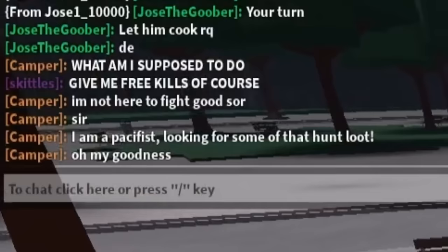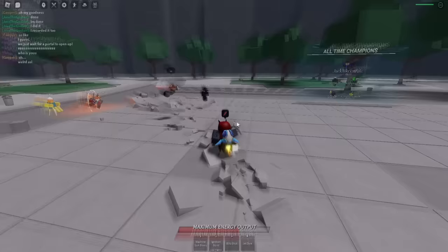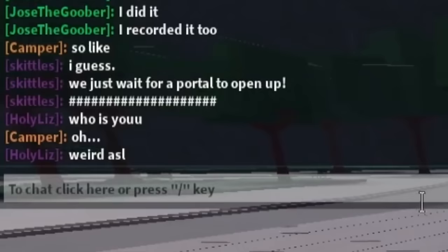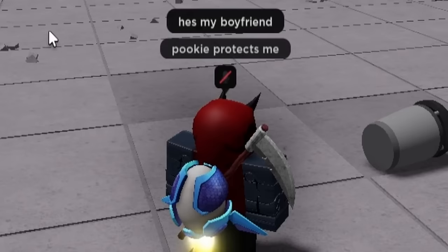But now we have yet another NPC. Let me just go ahead — turbulence time. Activate the incinerate first to get the most damage. I just love how the NPC is just using OG Roblox items — that is just goobery. And another key! Easy peasy. Why is some dude yapping in chat about being a pacifist looking for some of that hunt loot? And then this random girl kept trying to glaze me and now she's saying 'who is you?' Weird as hell. He's my boyfriend, Pookie protects me.